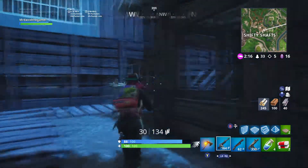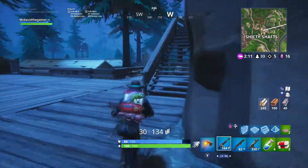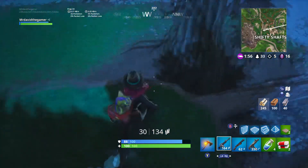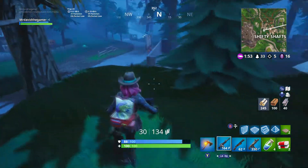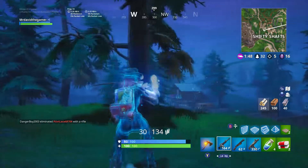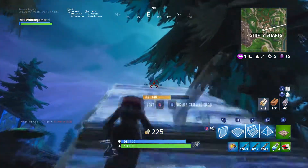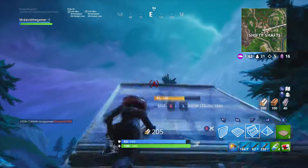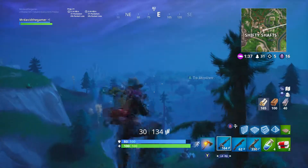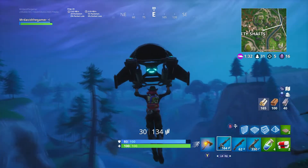I heard some more gunshots — this guy's fighting zombies as well. Where is this happening? I heard the shots but now I can't see anyone. Someone's just taken a rift. I'm just going to try and make my way to the circle because I don't really want any more combat right now, so I'm just going to go to the circle and we'll take it from there.